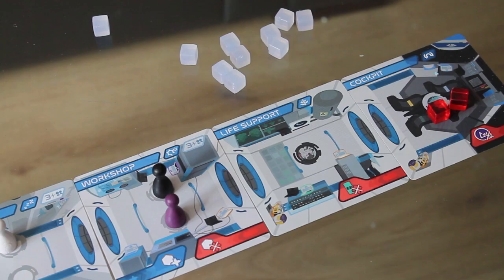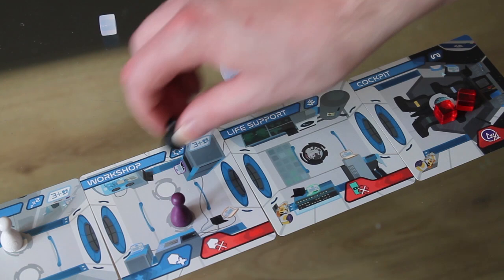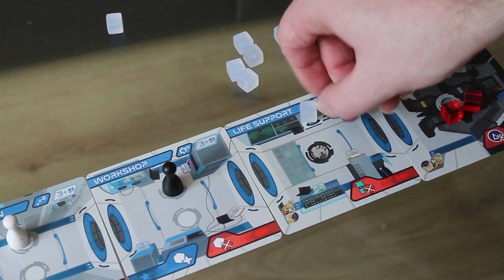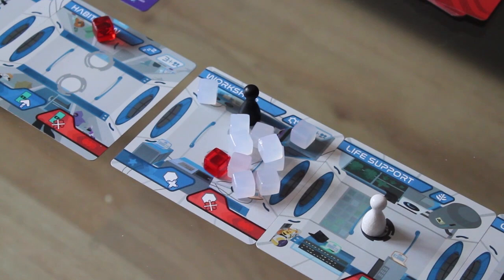To repair damage you need to go to the workshop and print parts. The part goes on the card and when you move you can bring parts with you for free. You can pick them up and drop them off at any part of your journey, which is why you might want to double back on full rooms sometimes. But you can only carry one part at a time. When you repair damage you take a part from the same room and remove damage — one part, one damage. If you run out of part cubes you just can't print more parts.